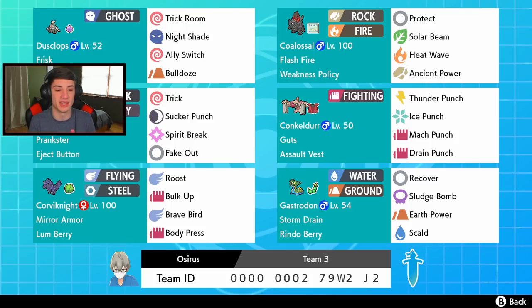Corviknight has Lum Berry so it cannot go to sleep, cannot get poisoned or paralyzed - no status conditions at all. It also has Mirror Armor which I really like. Intimidate is very prevalent in today's meta, so Mirror Armor can actually bounce that Intimidate back onto the opposing Pokemon. In the final spot we have Storm Drain Gastrodon, who's going to work well with Coalossal - if they try to go for a water move on Coalossal, we swap him in.